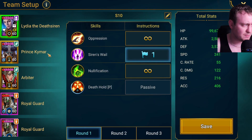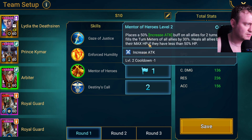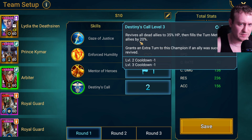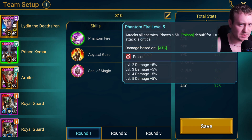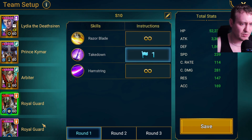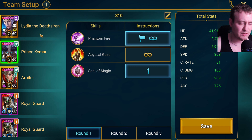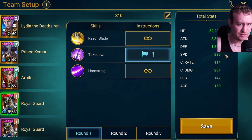The presets are really important. We have Arbiter opening with increased speed and attack up first - attack up doesn't really matter. We have the cooldown skills on second as well. We have Kymar opening with his poisons and then resetting after. All we want is the Royal Guards to nuke.